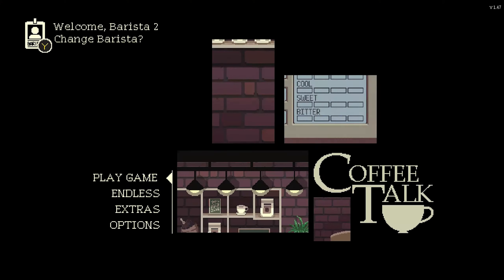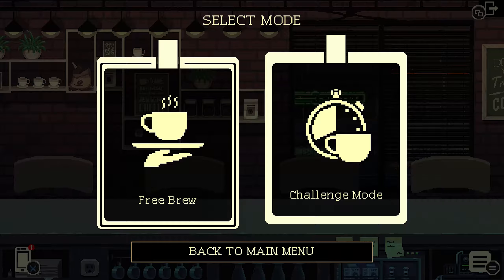Once this is done, you'll want to head into Endless mode and enter Free Brew. Here's where we're going to unlock a few more achievements. We'll come back to Challenge mode at the end, so don't worry about it for now.